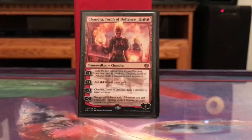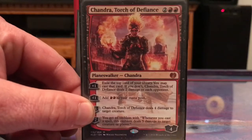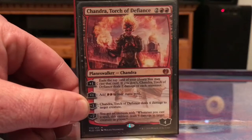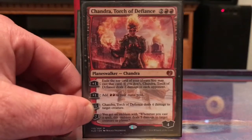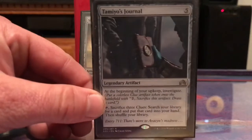Solemn Simulacrum is in here. Chandra, Torch of Defiance is kind of like card draw and mana ramp, and if you can get down to her ultimate ability that's pretty good too — being able to burn people for five damage every time you cast a spell.